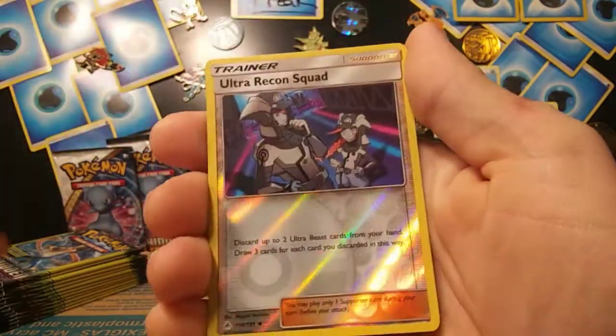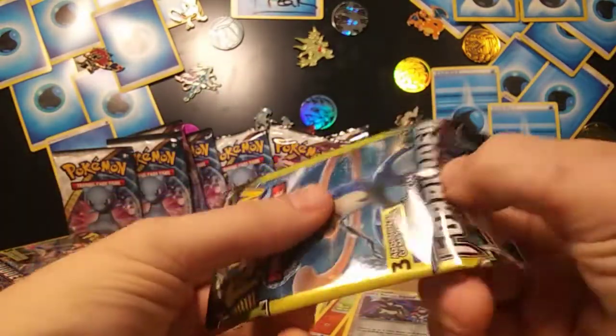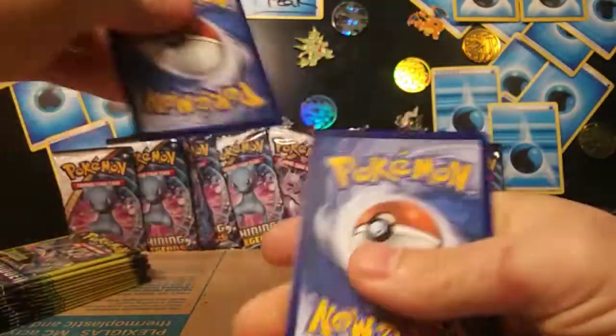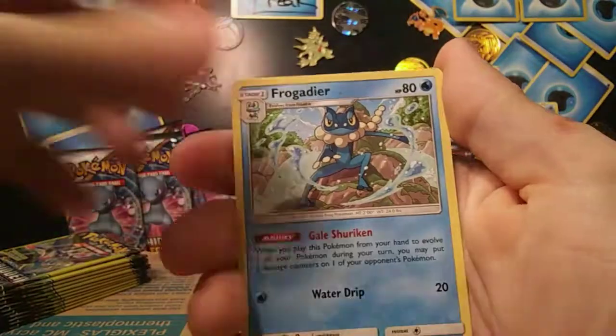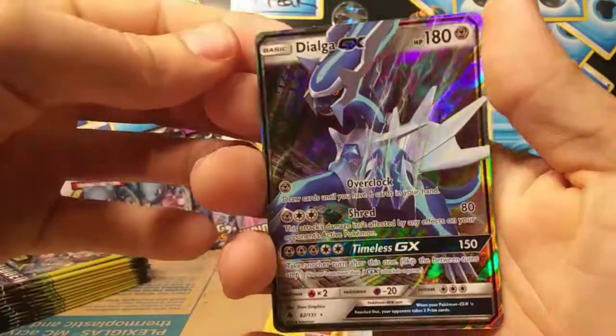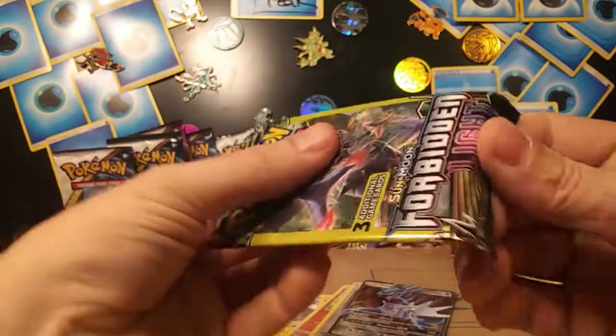Cubone and Ultra Recon Squad reverse. Still got a bunch to go, just fingers crossed. Frogadier, Espurr, and Dialga GX. Nicey nice. Squeaky clean.